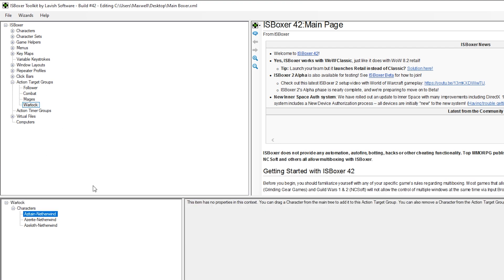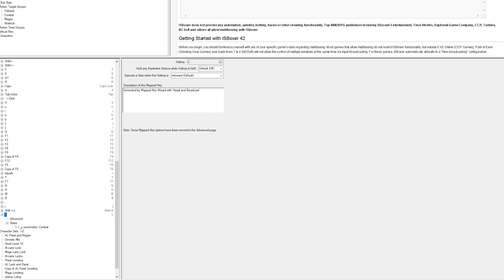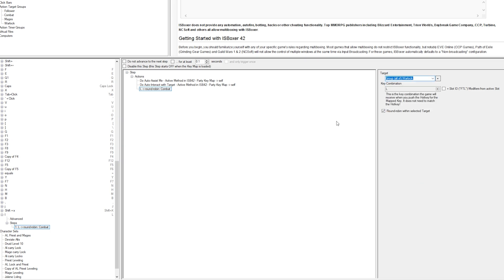Now I want to set these mages to that L key we just created to only round-robin between them. Drop back down on key maps, then combat broadcast, scroll all the way down to L, drop down on round-robin combat, click the L key, drop down on target, and find your newly created group — in this case 'warlock.' This will only broadcast out to the warlock group, which is my three mages. Round-robin is turned on with selected target and the L key.